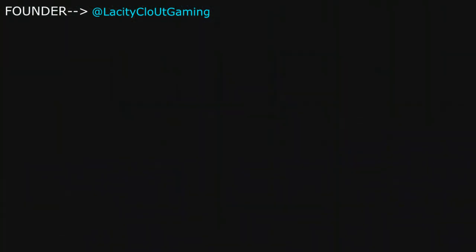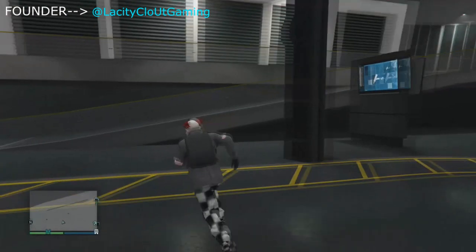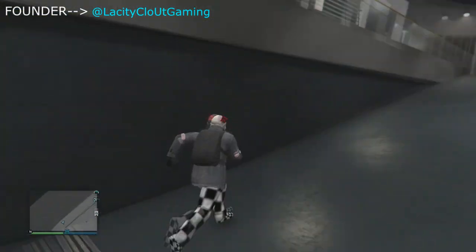So to start this glitch, you guys need an invite to your friend's facility. You accept the invite and you go into your friend's facility. Once you're in your friend's facility, you just walk around and wait.